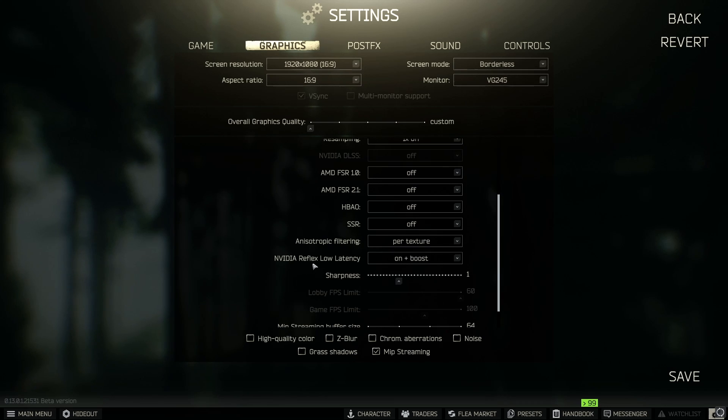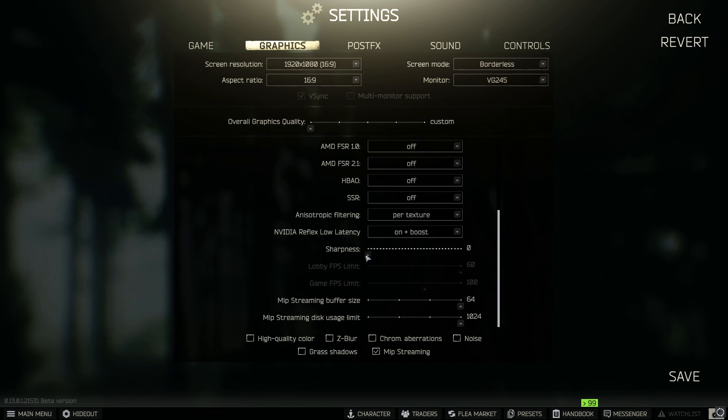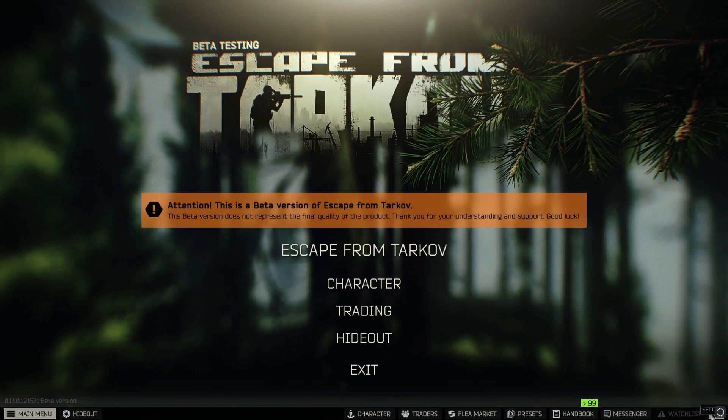Overall Visibility — set to 400. Anti-Aliasing TAA Resampling — turn it off; the rest are off as well down to Anisotropic Filtering, which I have on Per Texture. NVIDIA Reflex Low Latency — On and Boost; you can try this and see if you get a performance increase, it's working well for me. Sharpness I have set to 1 just to clean the game up slightly. MIP Streaming — I have this turned on; it runs the game really well this wipe. Textures may take a second to load in, but the FPS increase is worth it. Buffer Size and usage are turned way up.